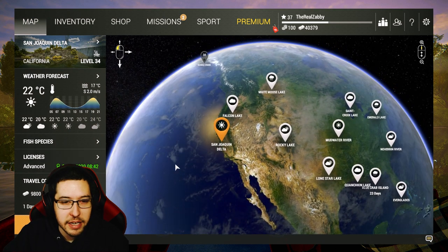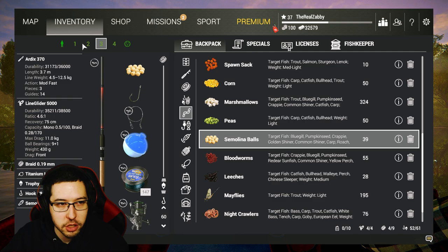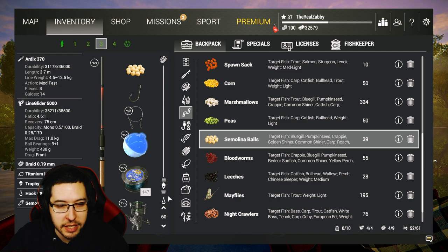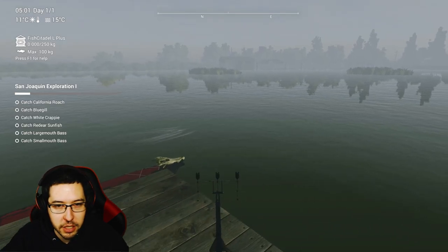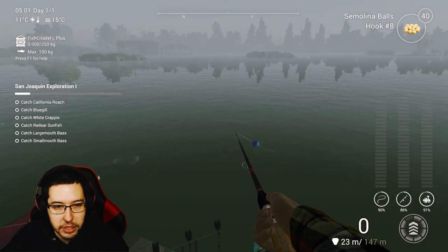Grab an Advanced License and I'll see you guys in California. I'm over at the Foggy Sanctuary and I just have my three rods set up for panfish. I got small hooks on, Semolina Balls, Blood Worms, and Red Worms. For my float rod I'm just at the deepest I can possibly go. I still have a Titanium Leader on there just out of habit — if you want to go deeper just remove that. I'm going to cast out all around the docks and hopefully grab a couple of these panfish quick.